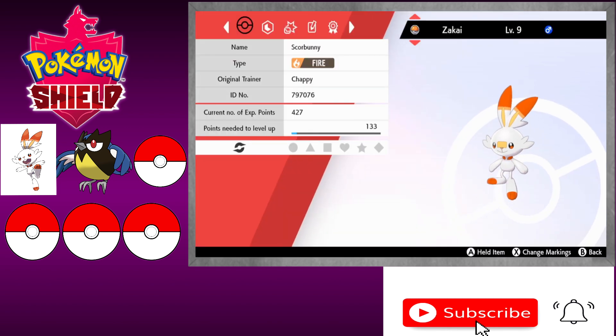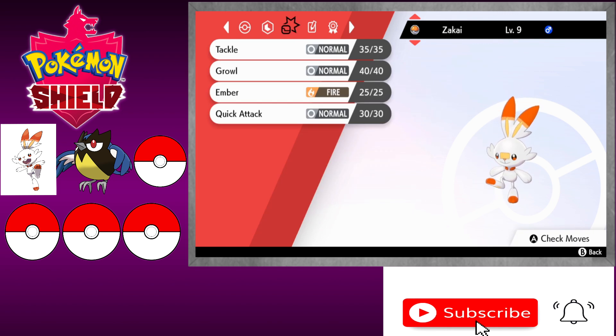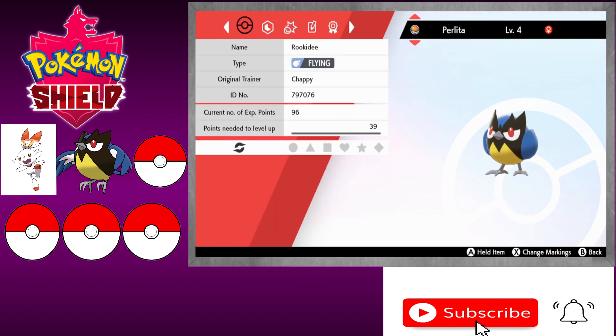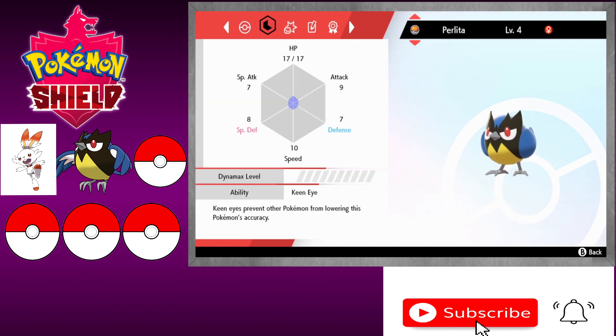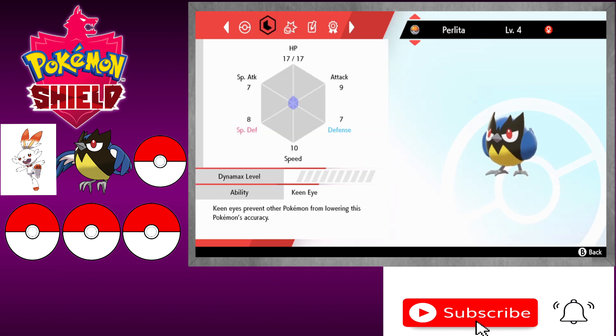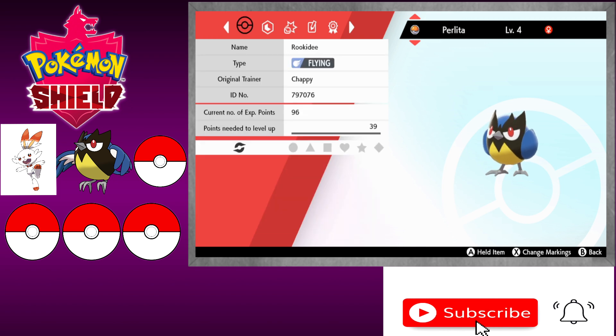So we have our Scorbunny, aka Zakai, with Tackle, Growl, Ember, and Quick Attack. Then we have our Rookidee, aka Perlita, with Peck, Leer, and Power Trip. I remember I was gonna try and get a better-natured one, and whether it was male or female was gonna dictate its nickname. Hopefully we'll get some more Pokéballs in this episode so I can go catch more.